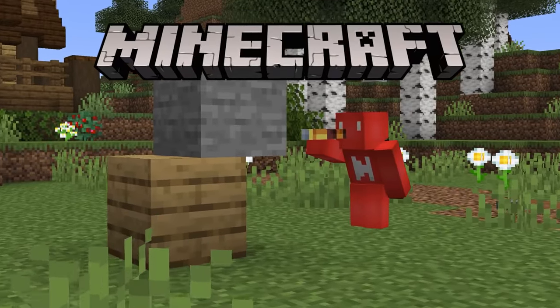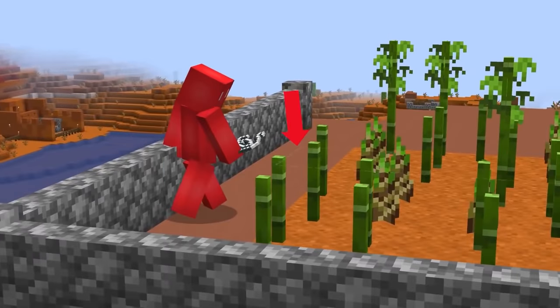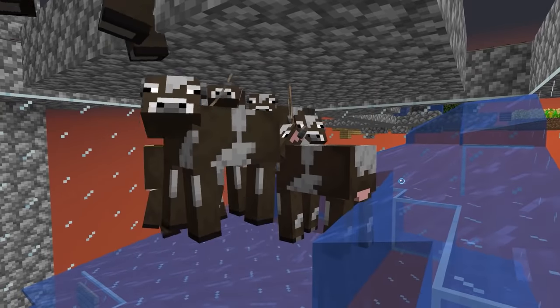This illegal block exists in vanilla Minecraft, and this item has over 30 enchantments on it. Today, we're covering the crazy ways the Minecraft community has beat the system.